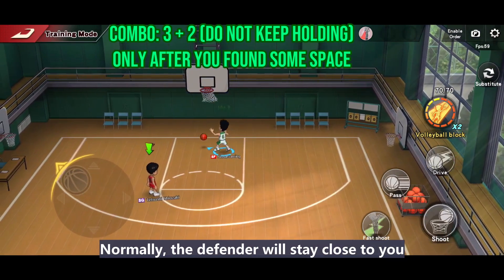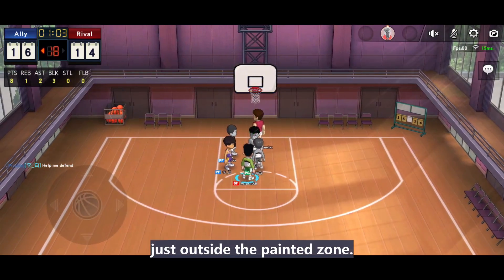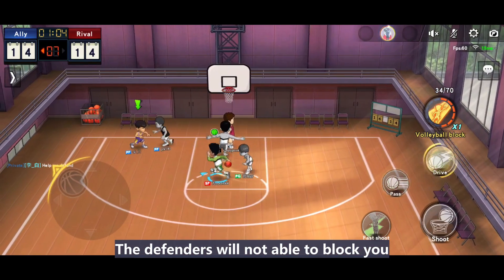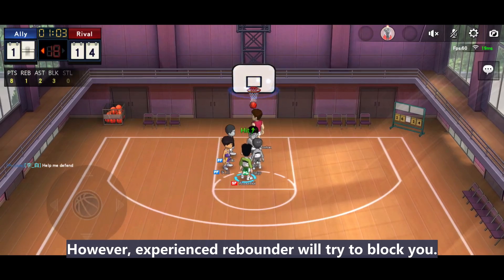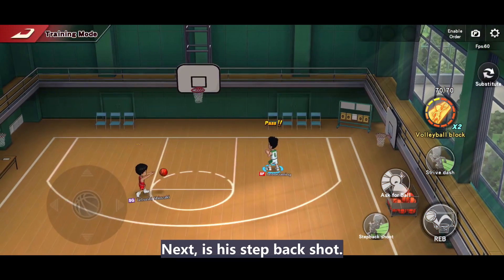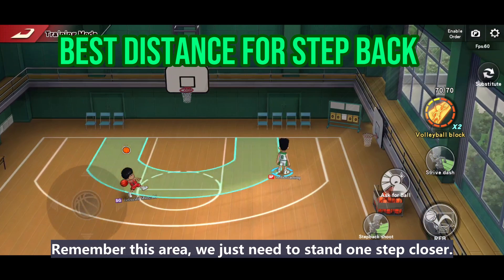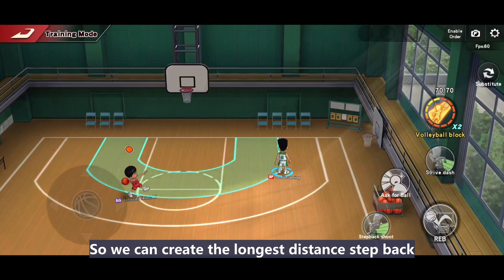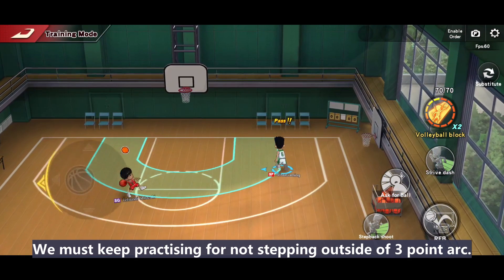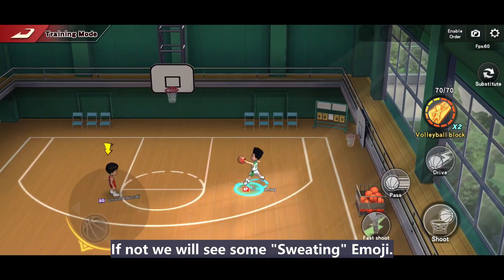Normally the defender will stay close to you to defend your step back. We will only take an interfere shot just outside the pendant zone. The defenders will not be able to block you since they are standing too close to you. However, experienced rebounders will try to block you. Next is his step back shot — remember this effective area. We just need to stand one step closer so we can create the longest distance step back by stepping on the 3-point arc. When shooting, we must keep practicing to avoid stepping outside of the 3-point arc.